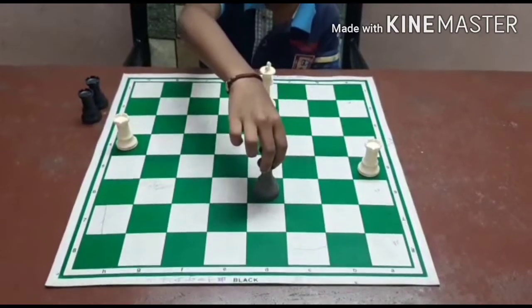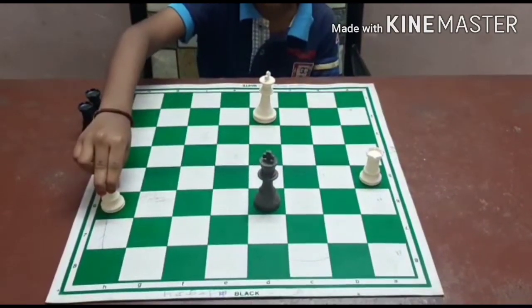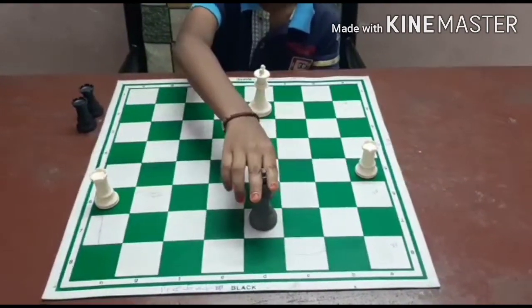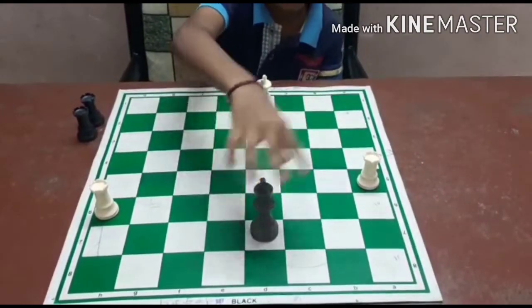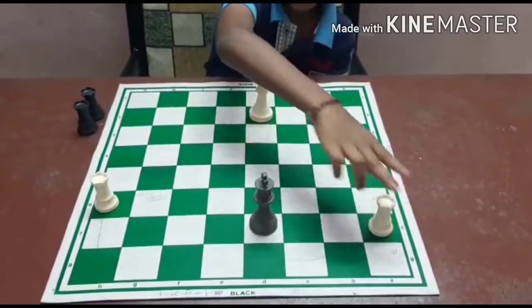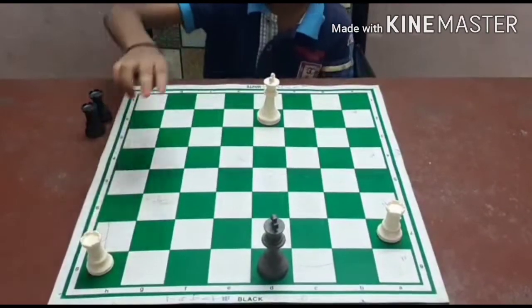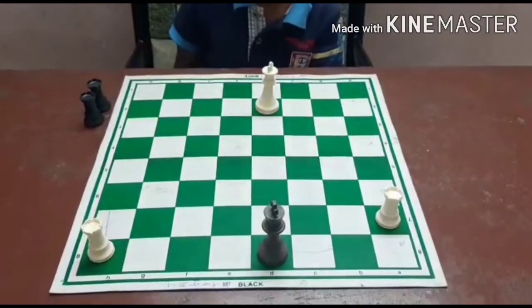Black plays King D6. White plays Rook H6 check, controlling the 6th rank. Black plays King D7. White plays Rook A7 check, controlling the 7th rank.